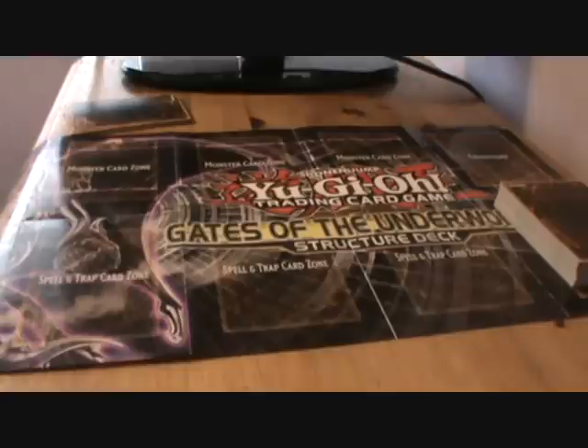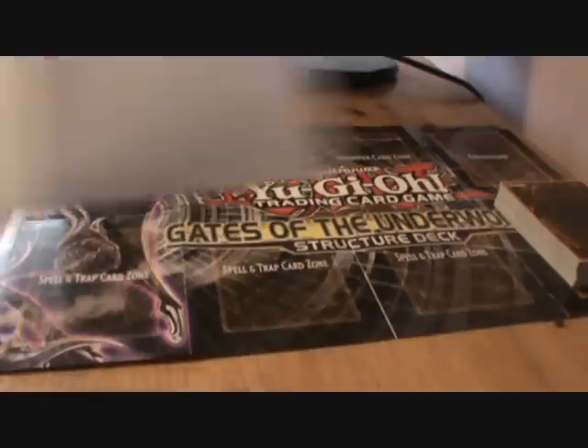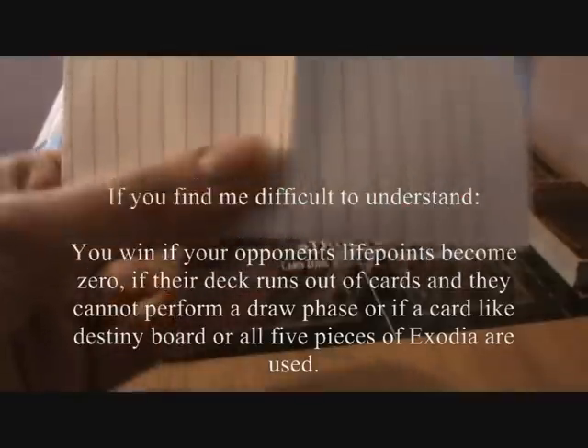Next up we have life points. You'll need a piece of paper and a pencil or two calculators - any way you can measure them. You start typically at 8,000 each or 4,000 each, depending on the game, tournament, or whatever you're in. I've heard stuff about handicaps - apparently you can have like 1,000 life point handicaps if you're up against someone pretty good. Typically in this game, the person who has their life points depleted to zero loses.